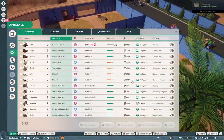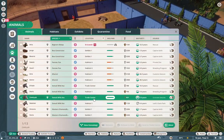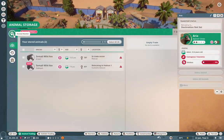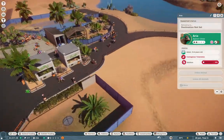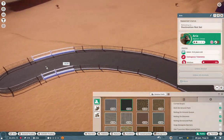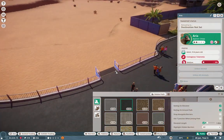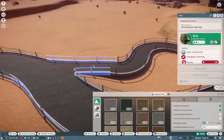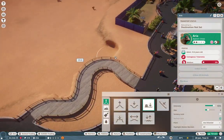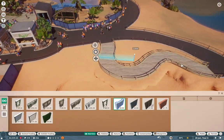Over here I switch out one of the Somali wild asses just to get some more breeding going and keep our populations up. Then I'm just looking for more animals because I didn't want to end the video just yet — at this point I call this the gentrification.